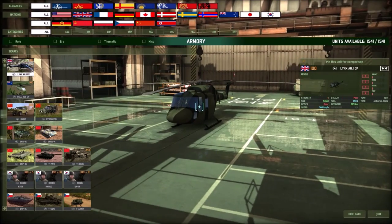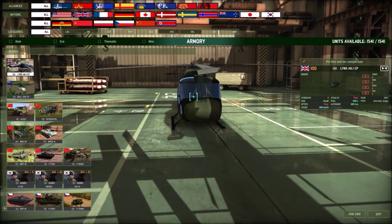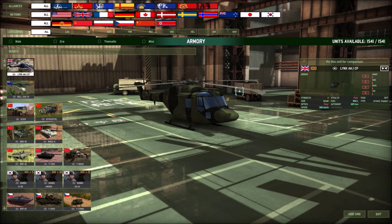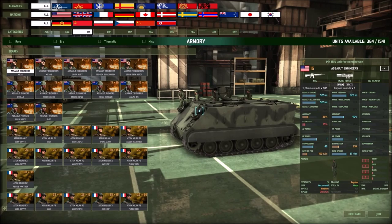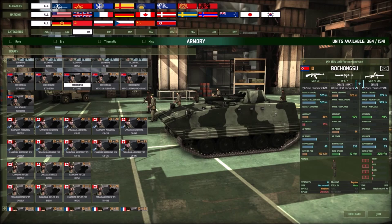You have to remember there are over 1,400 units in this game, so there's a lot of things you need to look into when you're building your decks and choosing your units about certain unit values. Over here you'll see this is basically the unit statistics card, and this will tell you everything you need to know about a particular unit that you have chosen.